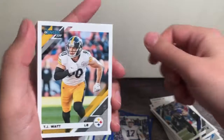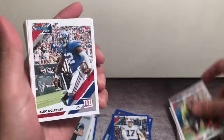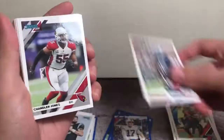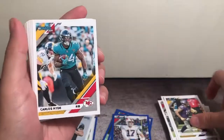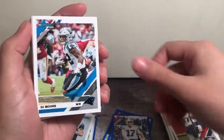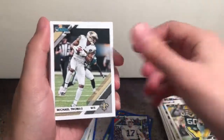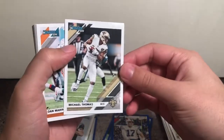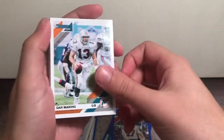Now let's see what we got in the second value pack. TJ Watt, David Njoku, Alec Ogletree, Chandler Jones, Adam Thielen, Carlos Hyde, Gronk, DJ Moore, Blake Martinez, Michael Thomas — who just signed that fat contract extension today, 100 million, I think it was 60 guaranteed. Unheard of for a wide receiver.